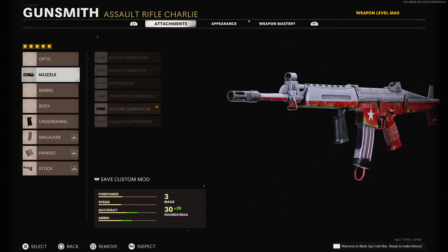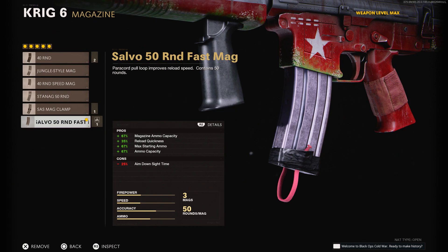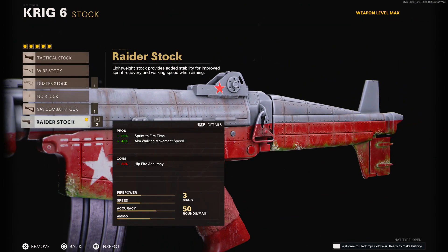On the gun you're going to use the Socar muzzle, the Field Edge grip on the barrel, the last magazine, the last handle, and the last stock as well. And that's it, you're done.